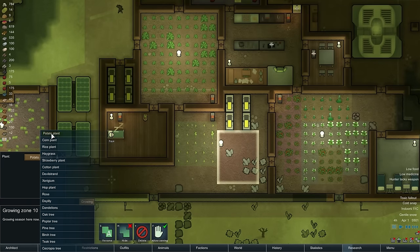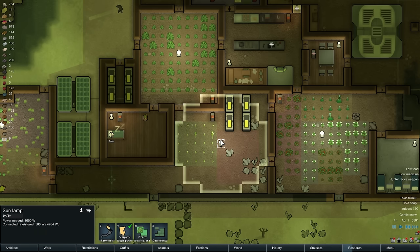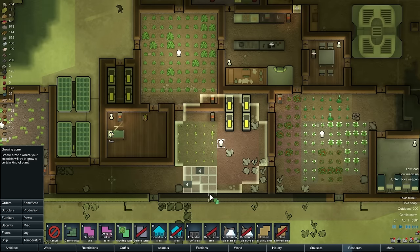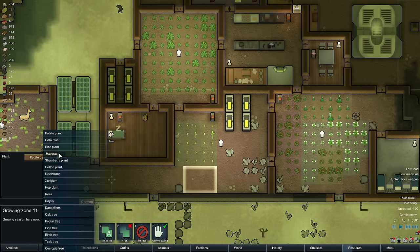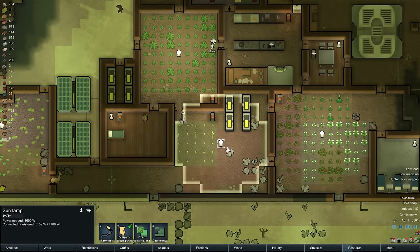What do we want to grow here? Let's grow some hops - we can get some brewing up and running. Let's do another growing zone right here. This one will grow some potatoes. That's good enough.